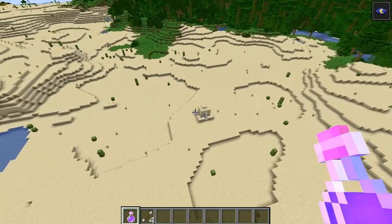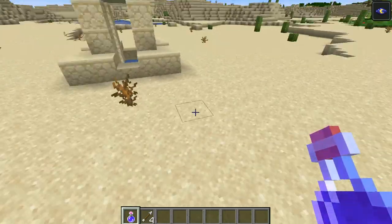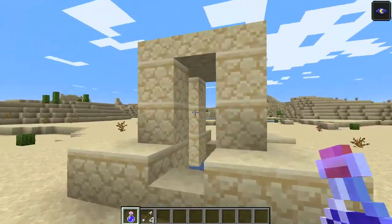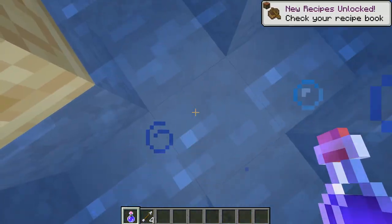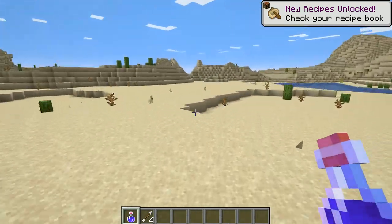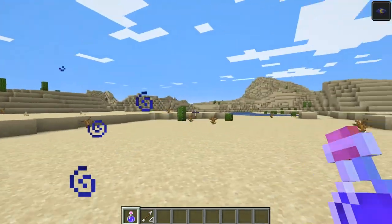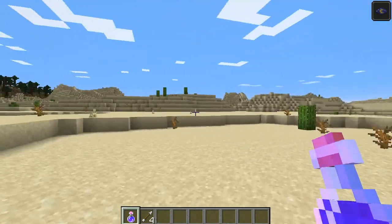Though there is this water fountain in the middle of the desert — cause you know, you need water out here in the desert. Stay hydrated in the desert! I mean, look at all this water — there's no water around me even though there's a river right there.